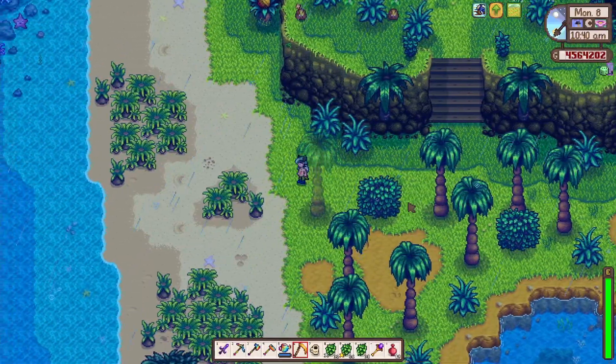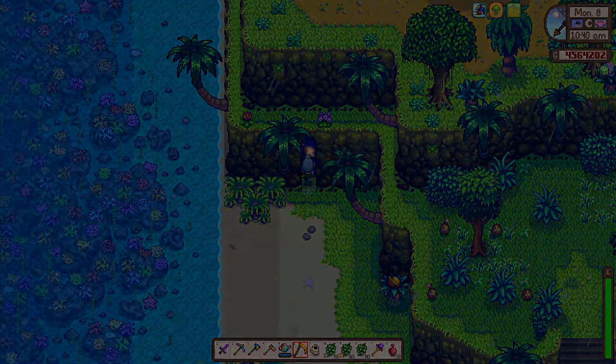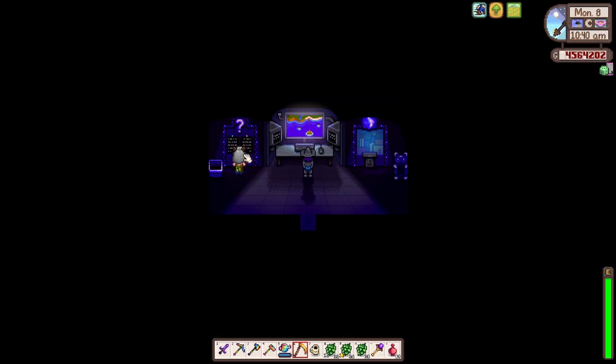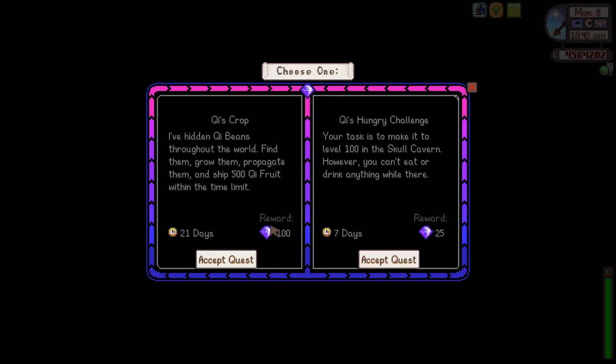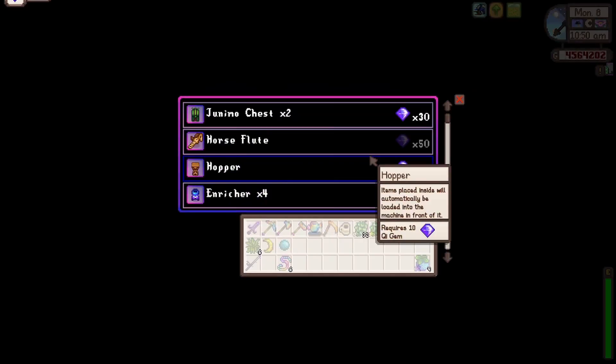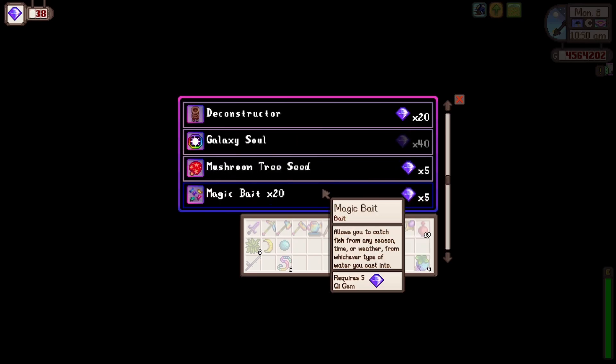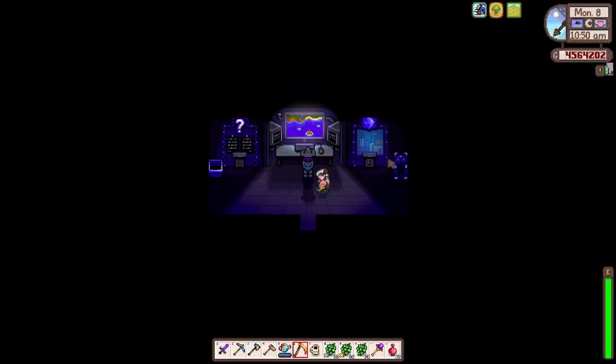It is, of course, a lucky day! Hello, what do you have here? I've hidden key beans — I don't want to do that. Make it to level 100 in Skull Cavern but don't eat or drink anything whilst we're there. Okay — we could do that I guess. I was thinking about maybe we get the flute sorted.